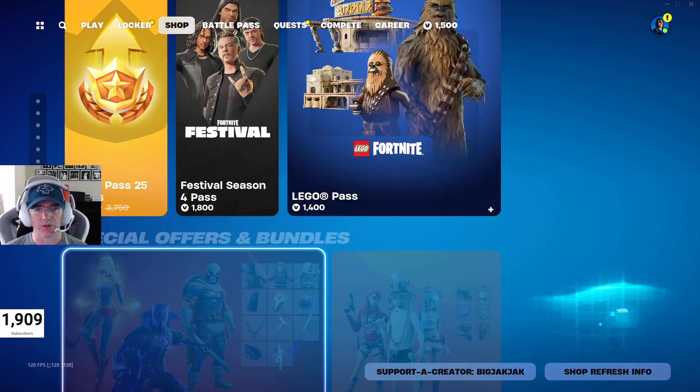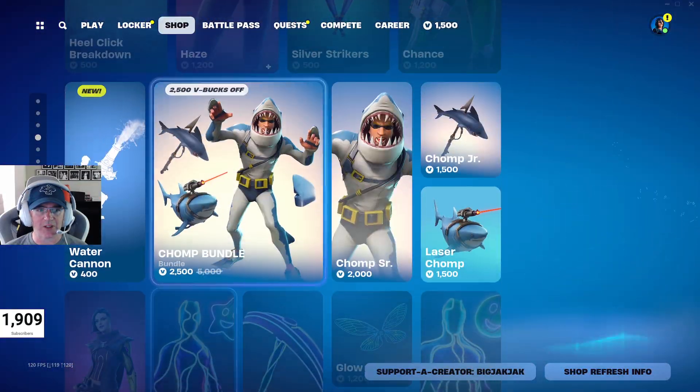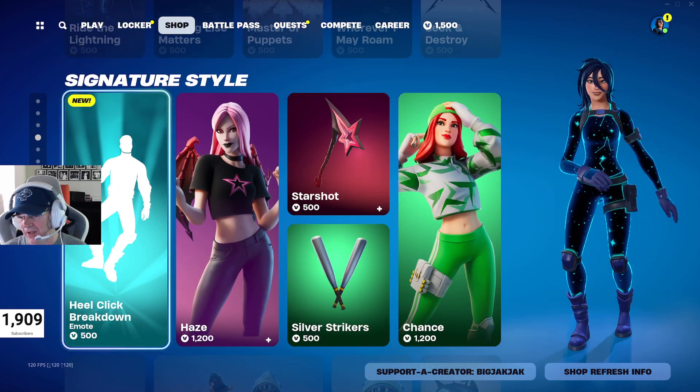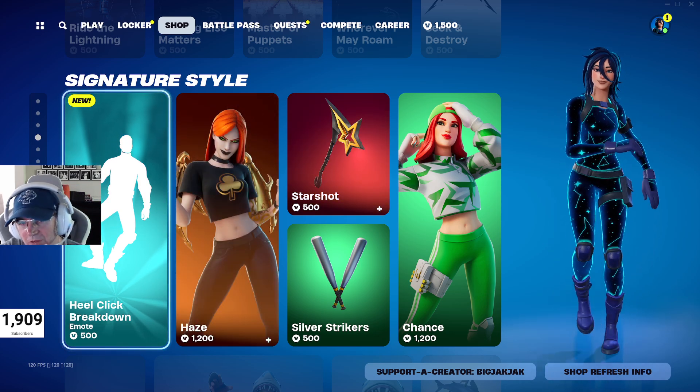That is it for the shop. New skin and two new emotes: Saskia, Water Cannon, and Heel Click Breakdown. If you like my content, please hit that like, hit that subscribe, and feel free to use that creator code BigJackJack in the item shop. Alright, that's it for me. Peace.